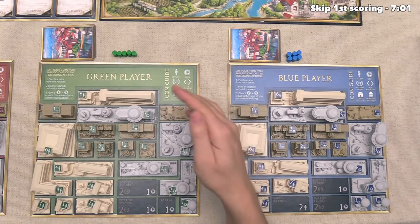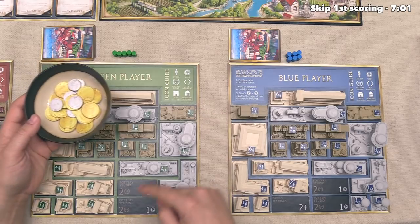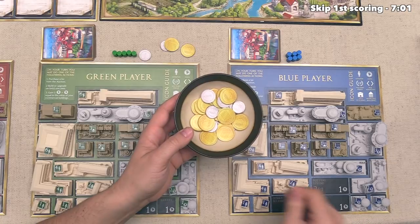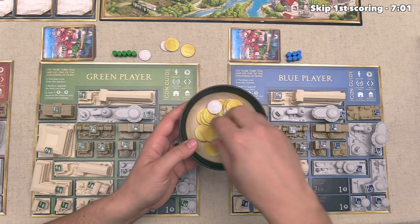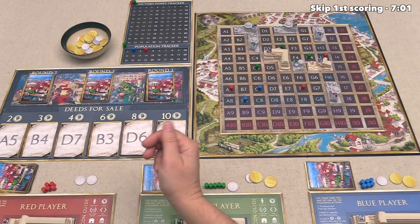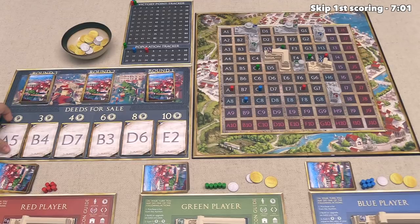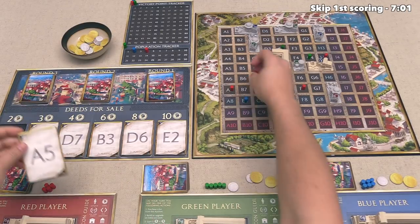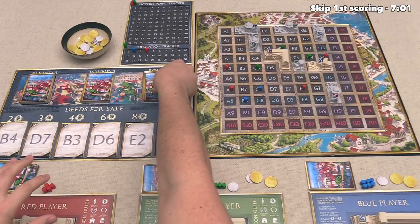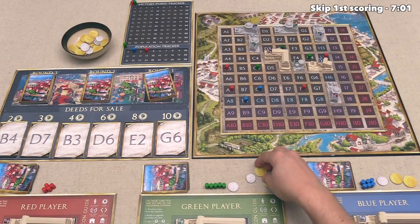Now it's the green player's turn. We're not surprised to see them take income, so that's going to be 5 plus 3, or 8 money for them. And then after that, the blue player is also going to take income, so that's 5 plus 2, or 7 money. It's back to us, and just like I talked about last turn, let's spend our final 2 money in order to pick up the A5 lot. So we can put our ownership token right there. We can then slide all of this down, and the next lot is G6, and now it's time for the green player to go.